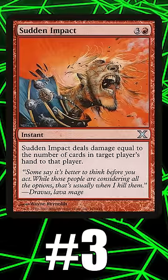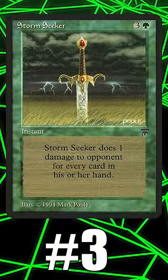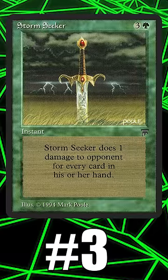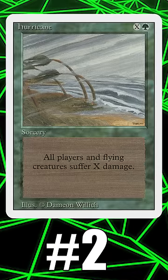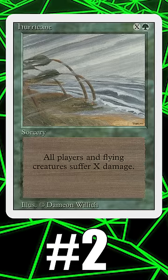Number three: Storm Seeker. There's a ton of red versions of this effect — cards that deal damage to a player equal to the number of cards in their hand — but green actually did it first. Getting a surprise Storm Seeker killing with mono green is pretty high on my commander bucket list.